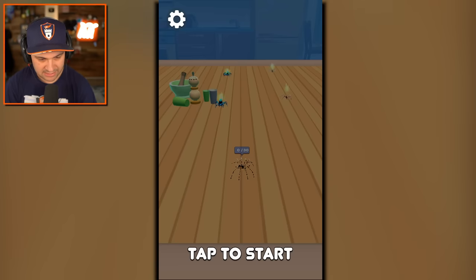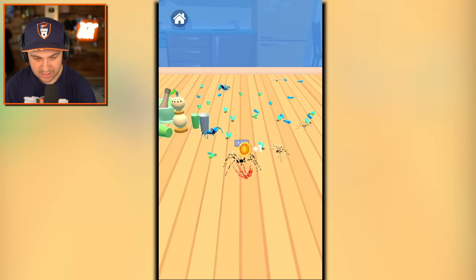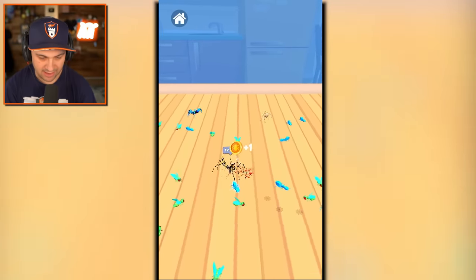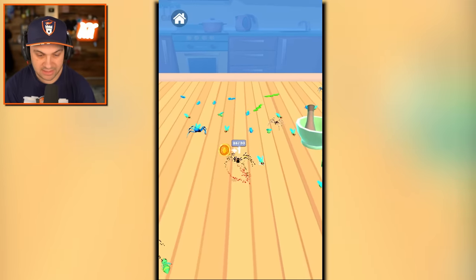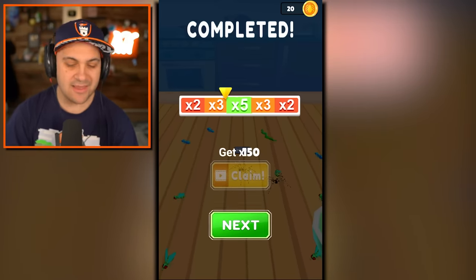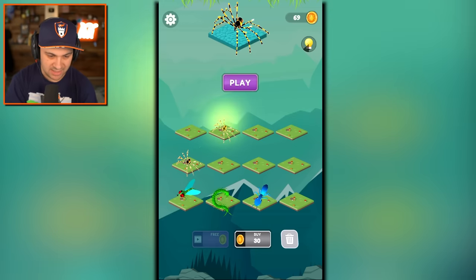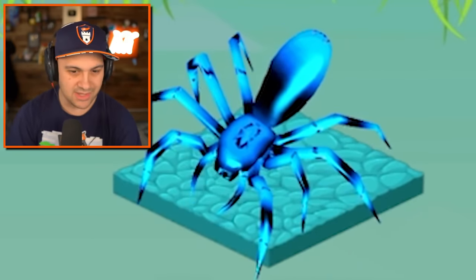I'm gonna merge and make another centipede, and then I'm gonna make another spider. That's an even creepier spider! And I love him. What happens when I hit play? Okay, so now we upgrade our spider buddy by eating other bugs. This is sweet. Don't eat that one - that one's too big. He's scary. So we can't eat the blue spiders. The blue spiders are too strong. But I can probably eat those creepy looking centipedes that are squirming all over the place. I hit 30, so I win!